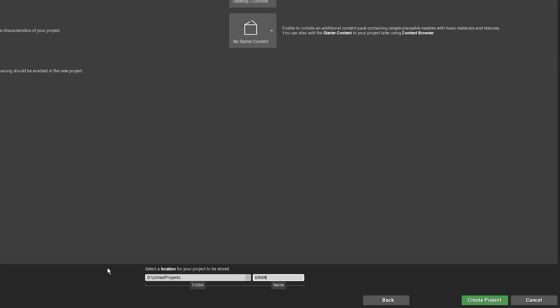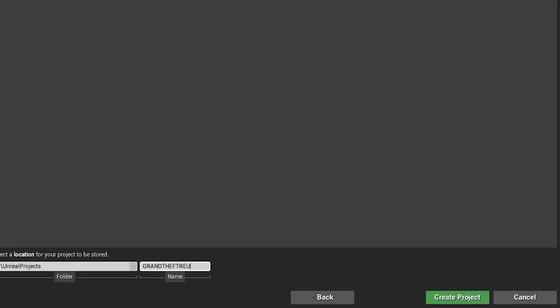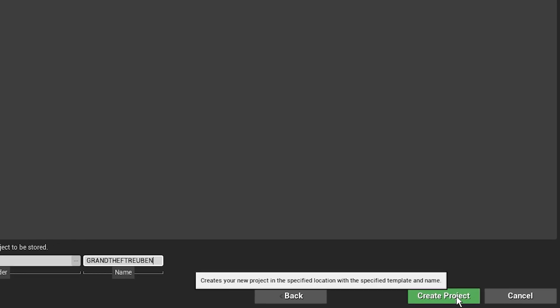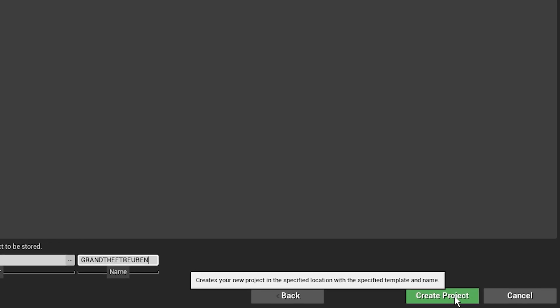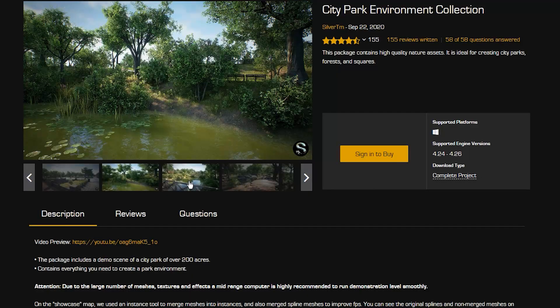Grand Theft Auto 5 took three years and 265 million dollars to make, and today I'm going to try and recreate it in 24 hours with a $300 budget. Let's see how far I get.